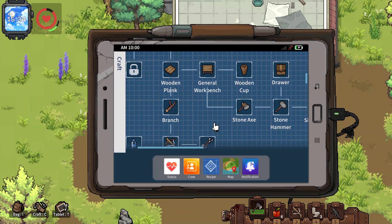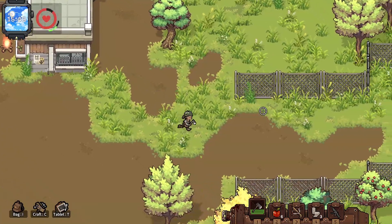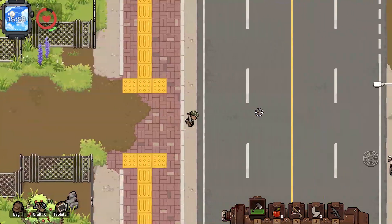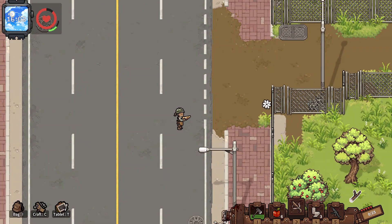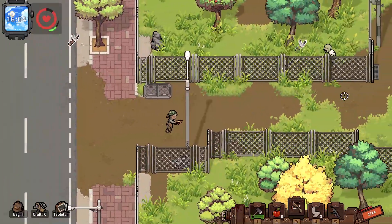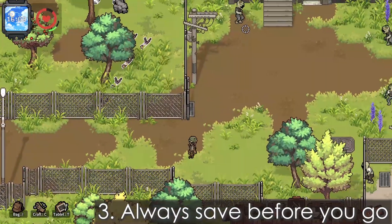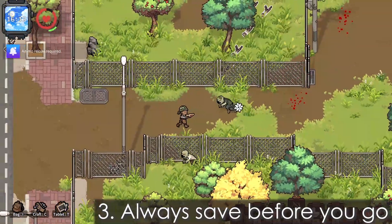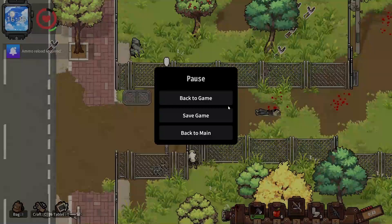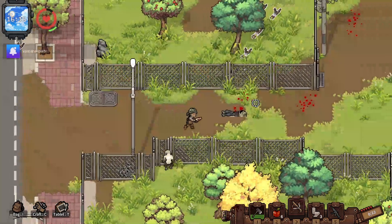The third tip: before you head out into the zombie apocalypse and past into imminent danger, save your game. There is a high chance you will die, and I mostly don't save, which has screwed me over multiple times. Always save — always, always save.